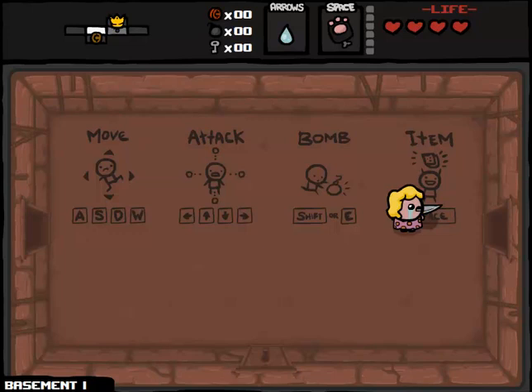Hey everybody, welcome back to Northern Lion's Challenge Runs. I like that kind of impotent Mom's Knife fire there. Anyway, this is a challenge run suggested by YouTube user The Fine Bro Fist. I'm not sure if that's a reference to The Fine Brothers or what. Fine Bro Fist suggested a run called The Bad Cat. Basically, you start with four hearts, so I started with Maggie here just to make that easy enough.